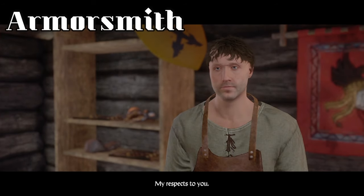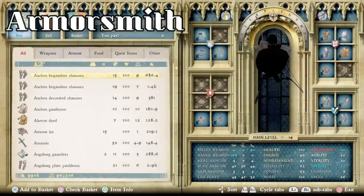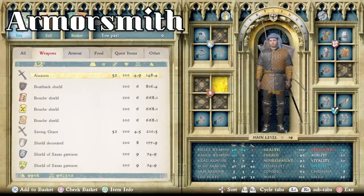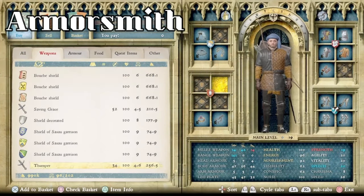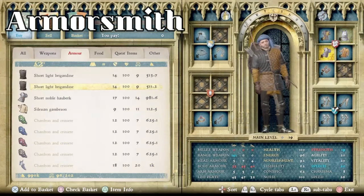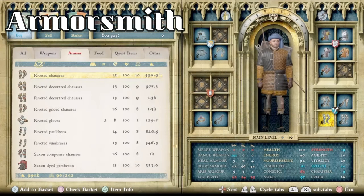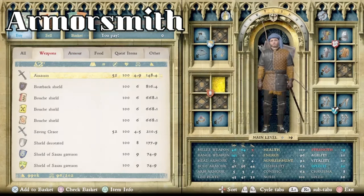If you talk to your blacksmith and go into trade, you can find the unique item. It's not a bad selection of stuff, one way or the other. It's a pretty decent armor shop, along with all of your horse armor added with the DLC — or almost all of it. A decent selection of stuff to get.